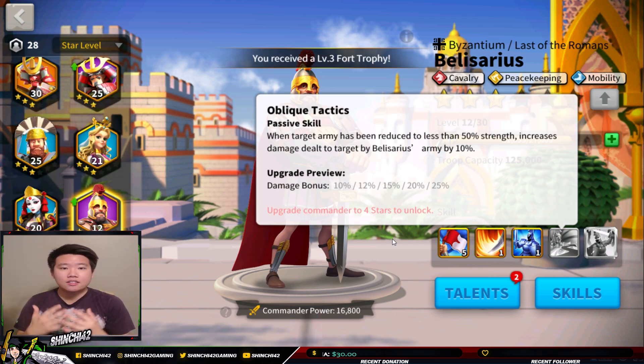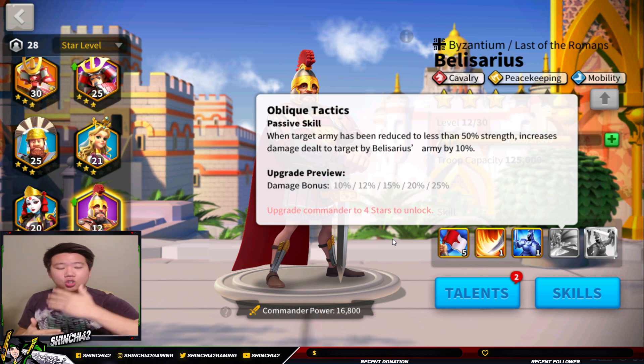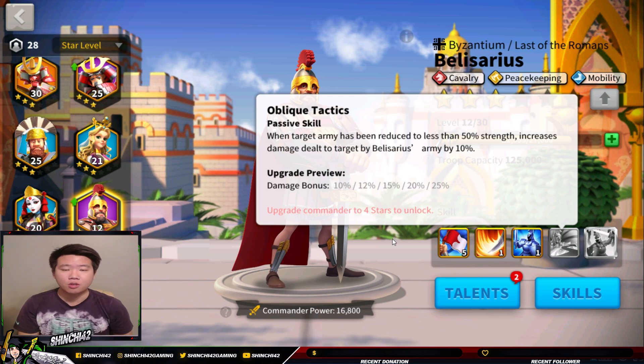The fourth skill is called Oblique Tactics, and it is very easy to understand. When Belisarius' army reaches about 50% strength — halfway — it triggers a damage bonus. That damage bonus goes up to 25% when maxed to level 5. So when your strength drops to 50%, the damage gets triggered and deals that 25% bonus damage. Very easy to understand.